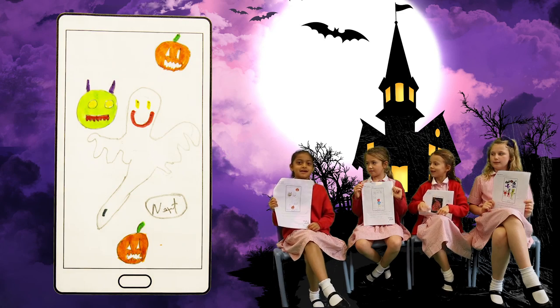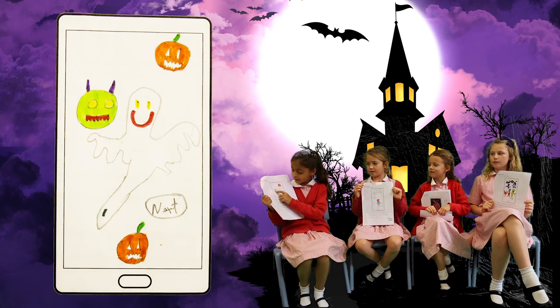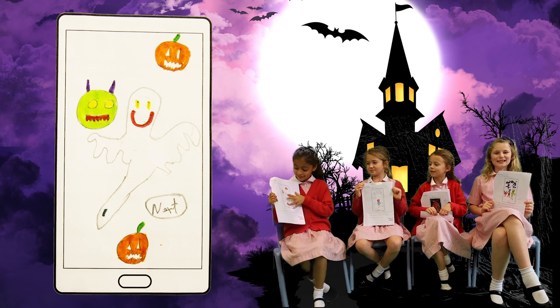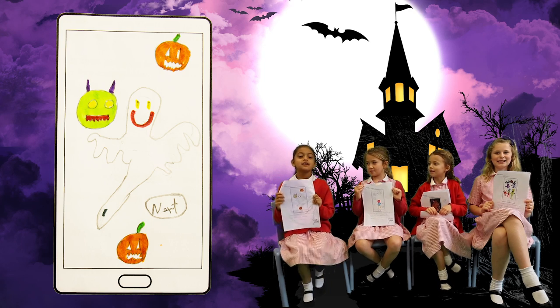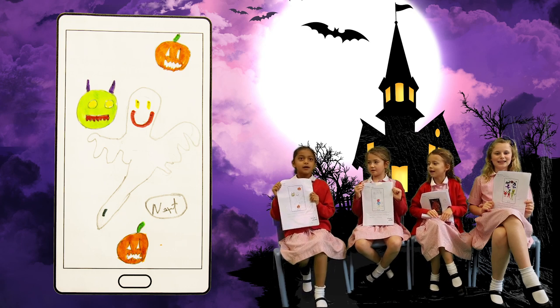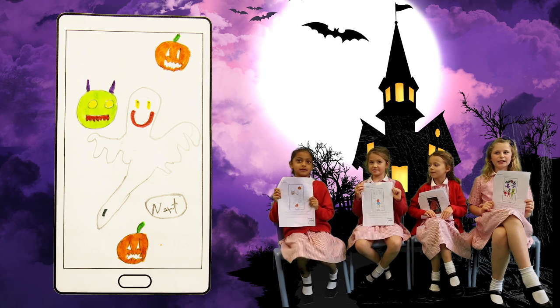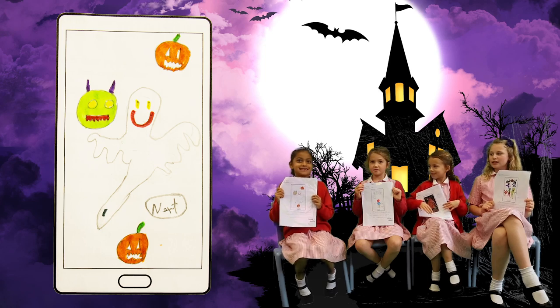This is the front cover. When you click on the monster the eyes are open. When you click on the pumpkins the pumpkins say ha ha ha. When you click on the ghost, next pops out and you have to press next.